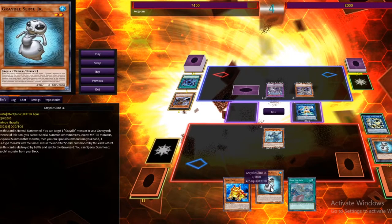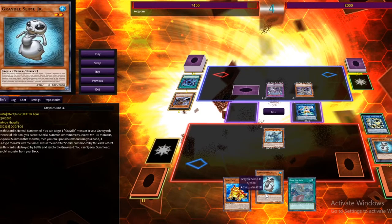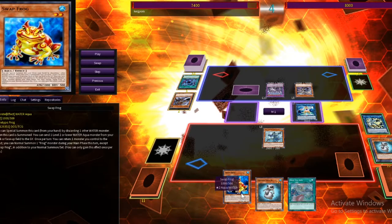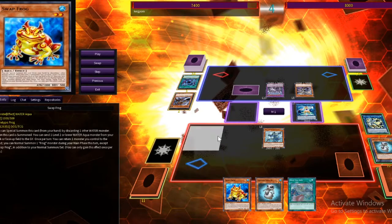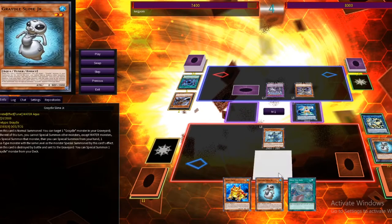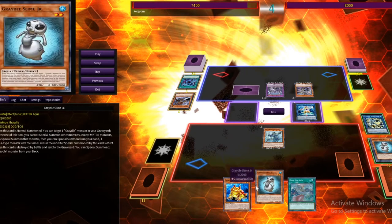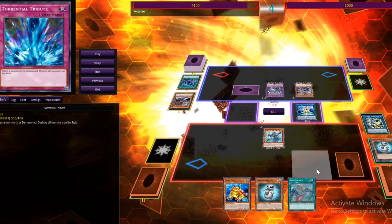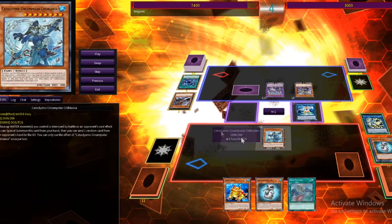Normal summoning Gradle Slime Jr. lets you special summon another Gradle from the graveyard, and then special summon a water monster with the same level — so you get three summons off one normal summon, which is pretty nice. I don't do that right now, but I was setting it up. I drew a card and decided to go for another play that was probably better.